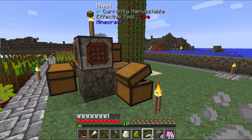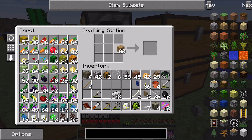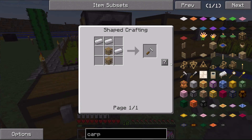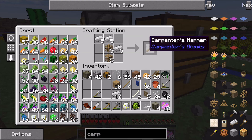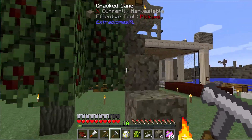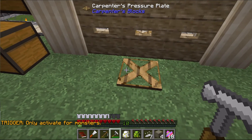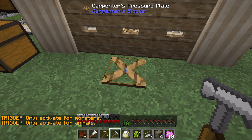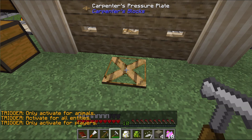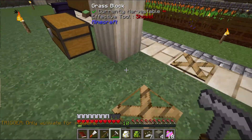Got a bit more iron cooking in the furnace. The other thing I really want is a carpenter's hammer, because without it it's difficult to do certain things. Creating just one — with the carpenter's hammer you can shift right-click on the pressure plate and set it to active only for players. That's exactly what I want, because I don't want a mob triggering my pressure plate and opening the door.